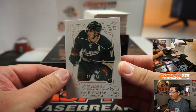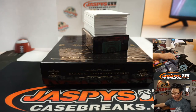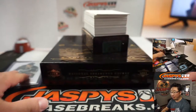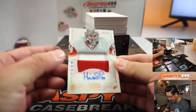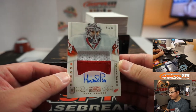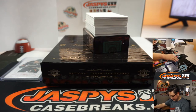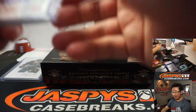We've got Zach Parisi, 147 out of 199. That goes to number seven — that'll be for John McCall. Mike Tower says the next Jaspi's Hit Pack product will include a pack of top loaders. One out of 34, we've got Rookie Treasures — Peter Morazic. I don't know hockey, so you're going to have to let me know if this guy is a good rookie patch auto or not.